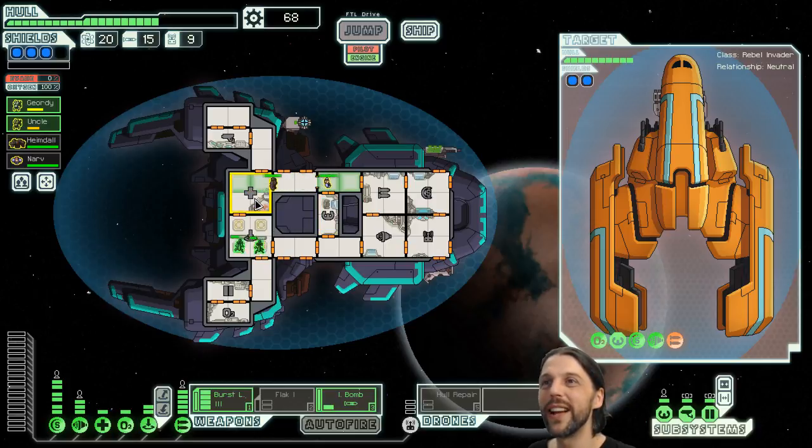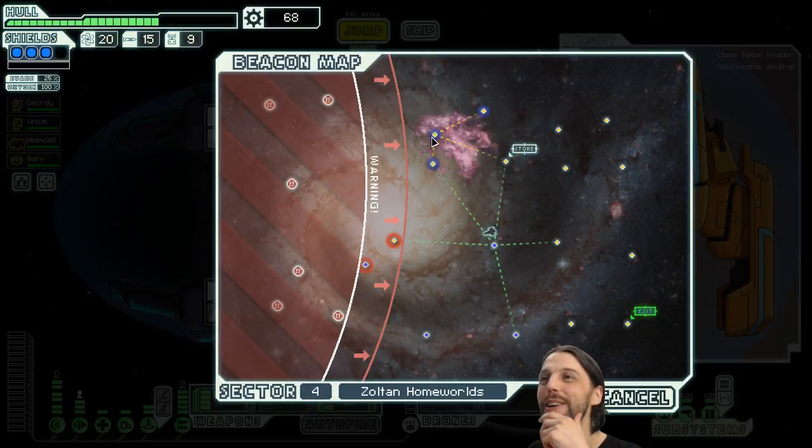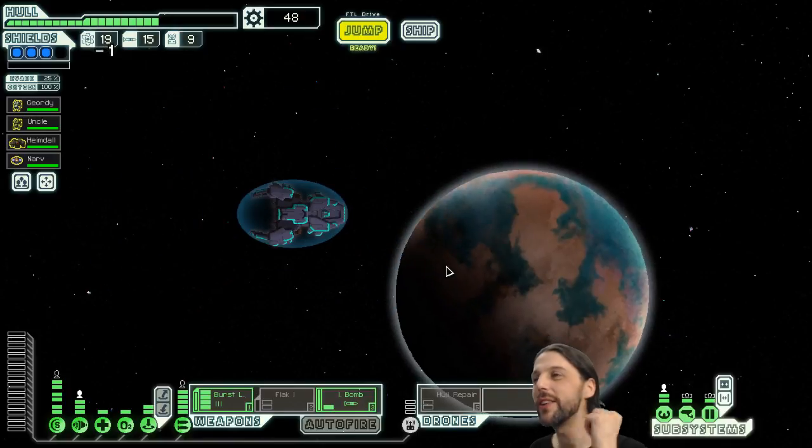Heimdall and Narf, you guys got healed at the same moment — you're all linked together, telepathically or something, throughout years and years of cooperating on this ship. You're so linked you're having the same dreams at night. There is a store coming up and we have some nebula locations — excellent. But we are following your guys' advice — we are improving piloting before we go into that nebula. Level two piloting, there you go guys. Happy to oblige. Into the nebula we go.